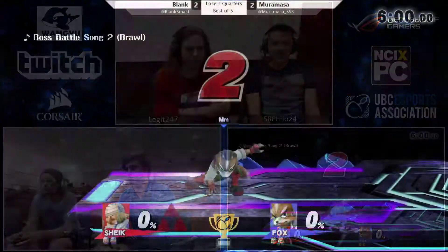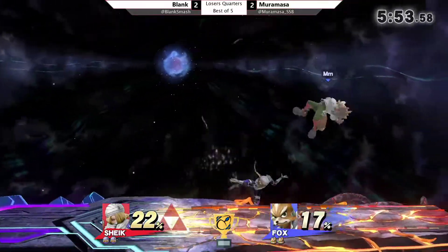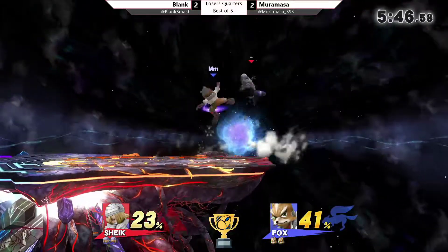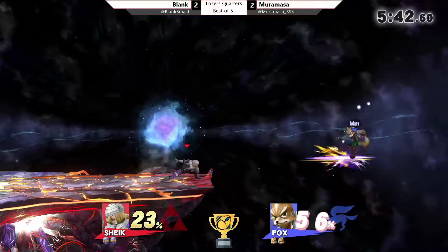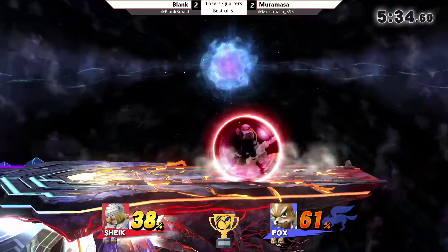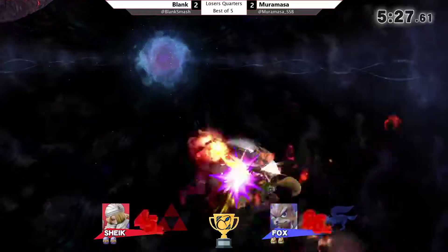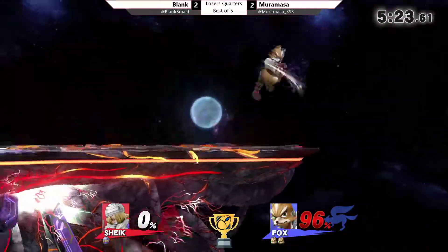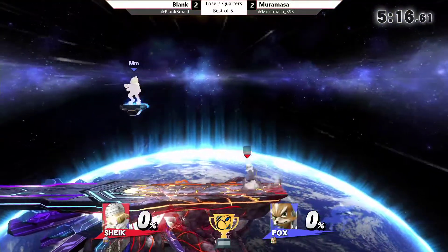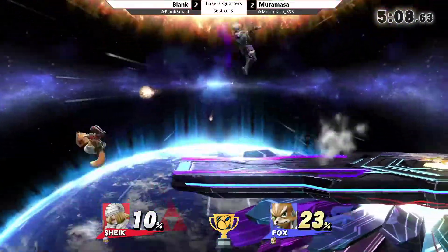We're probably going to get last-stock last-hit situations. Loser gets fifth, winner goes on to play — either you or Bailey. Murumasa's angles have been very good. Blank's off to a better start this time. Gets a neutral air instead of a forward air — maybe that edge guard was a lot better. Unfortunate trade though. Gets the spot dodge. Catches a double jump. Gets another Bouncing Fish. Gets a forward air. Another SD — the Vanish. She tries to snap the ledge and then just goes down. And there's the kill.